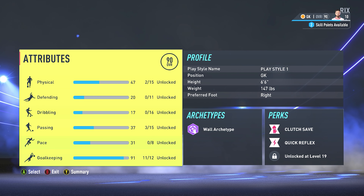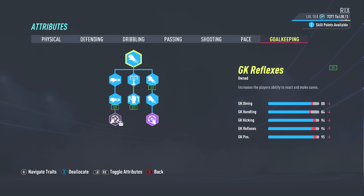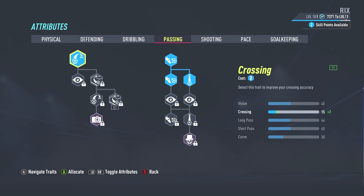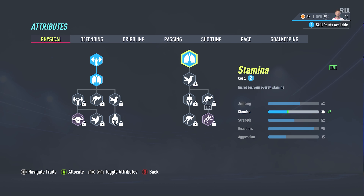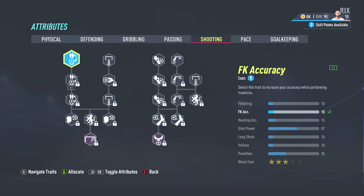Let's jump into my build. It's obviously all changed since before. You probably can't equip all the same attributes as me, but as you go through, basically work through your goalkeeper handling and everything on the goalkeeper tab, then work your way through anything else you want. Some people say the physical stuff makes a difference — it does and it doesn't. I always like to put some stats into passing and a bit into dribbling as well, because if I have the ball at my feet I like to get out of sticky situations and distribute the ball really well.